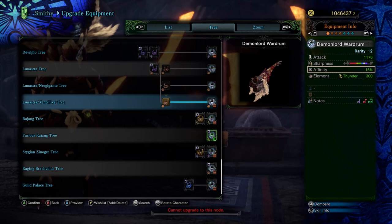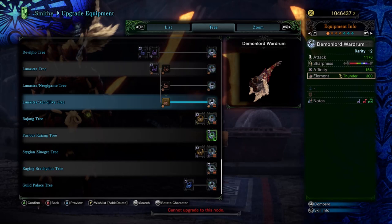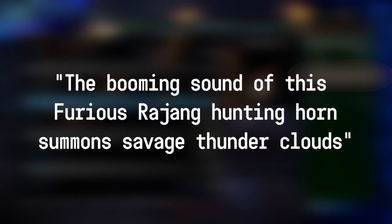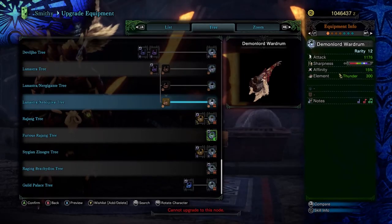There's a thunder element of 300, and if you watched my video on the Light Break Timbre, I have a similar gripe with the element being so low — especially thematically, since during the fight Furious Rajang literally spams lightning attacks from his slam to his lightning beam, the lightning balls he shoots, etc. The description even says the booming sound of this Furious Rajang hunting horn summons savage thunderclouds. But even that gripe is less unfortunate than the fact that this horn doesn't have any deco slots.